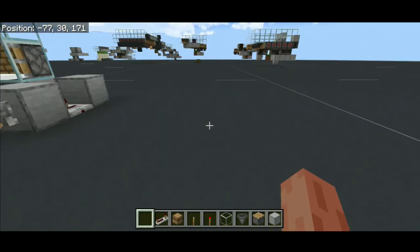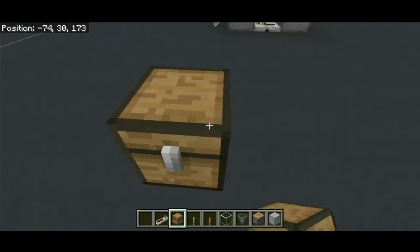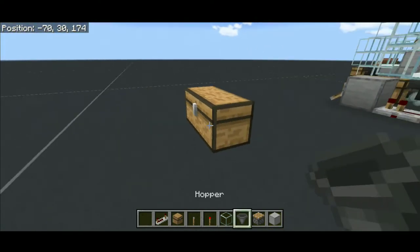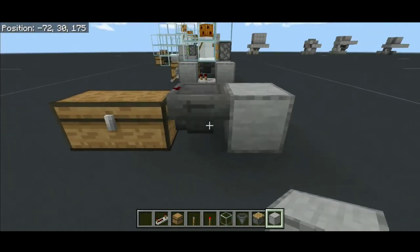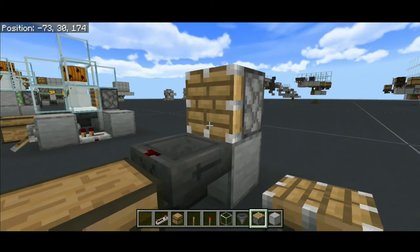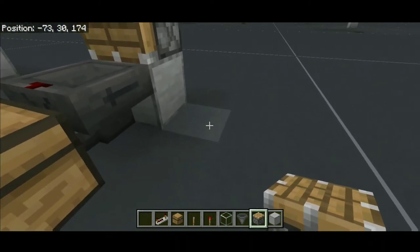To start, grab yourself two chests and place a double chest on the ground just like this. Now go ahead and grab yourself a hopper and funnel the hopper towards this chest just like this. Go behind this hopper and place a solid block just like this, and on top of that block place a regular piston facing towards this hopper just like this.